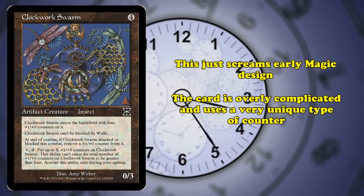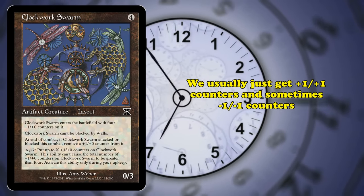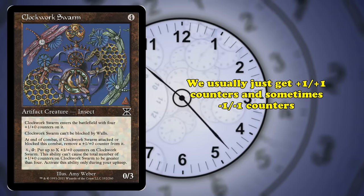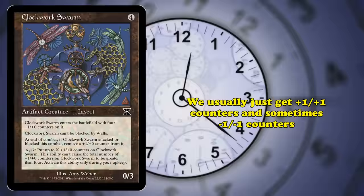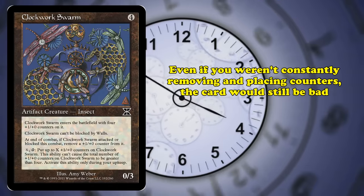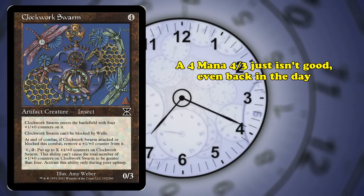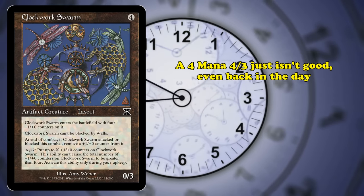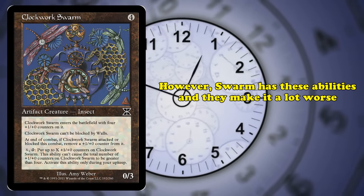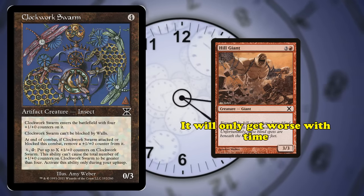It's overly complicated for an effect that doesn't actually change the way the card plays very much, and it also features a very unique type of counter. The only stat-changing counters we usually see are plus-1/plus-1 counters, and sometimes minus-1/minus-1 counters. One downside of using these kinds of counters is you can't use this card alongside cards like Hardened Scales that normally work with plus-1/plus-1 counters. Even if Swarm didn't have to deal with the whole losing and regaining counters mechanic, it wouldn't really be good. A 4-mana 4/3 with a very niche upside wouldn't have seen much play even back in the day, and the abilities are a huge burden on the card.